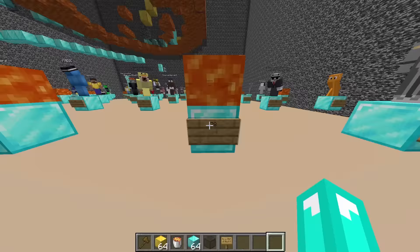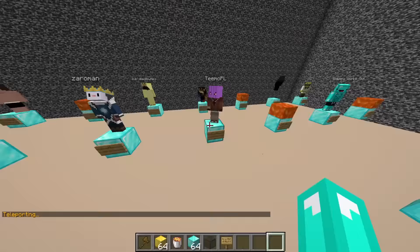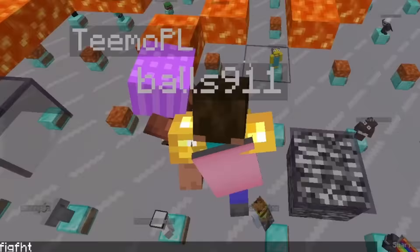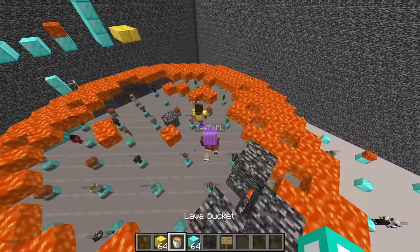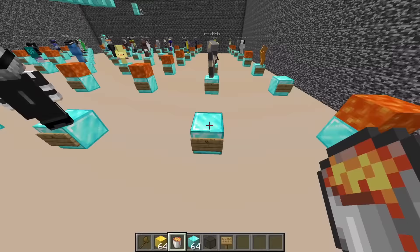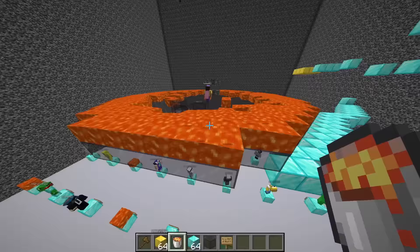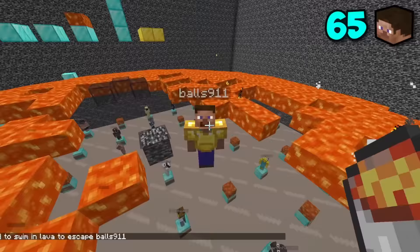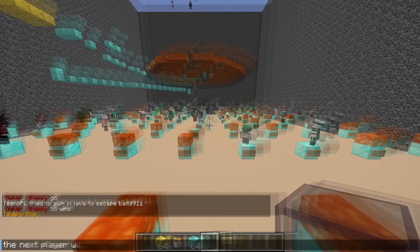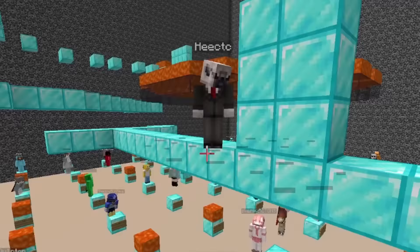Next number is 78 — they're dead. We got 55 versus 17 — yes, 17 is here as well. Get ready to fight — wait, you have a golden chestplate. Get set, go! Balls 911 should win because of the chestplate. While they do their thing I'm going to fill in the spots of players who are no longer with us. Someone dead yet? Oh, Balls wins — welcome back.